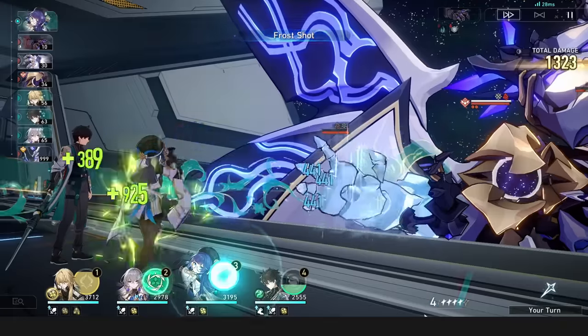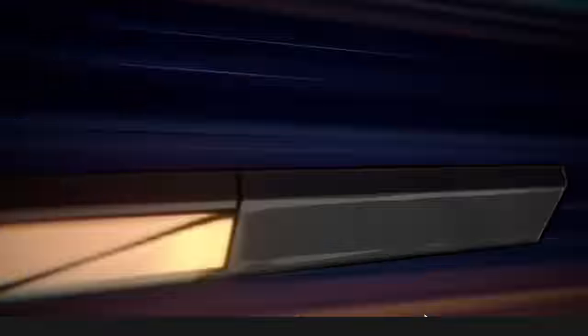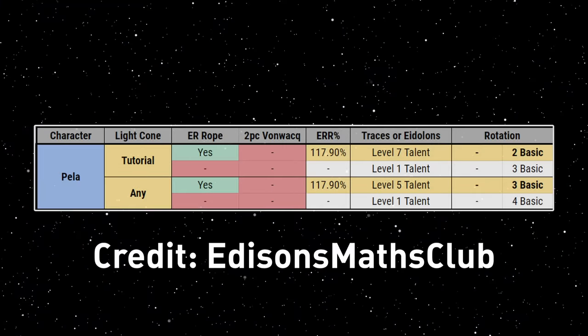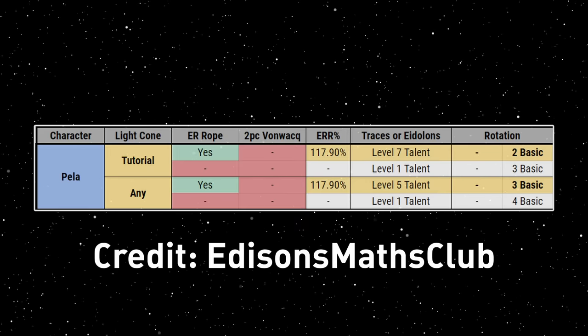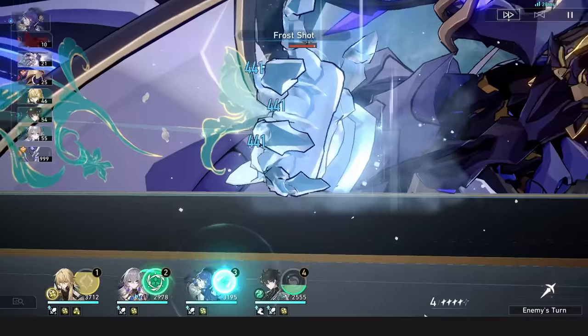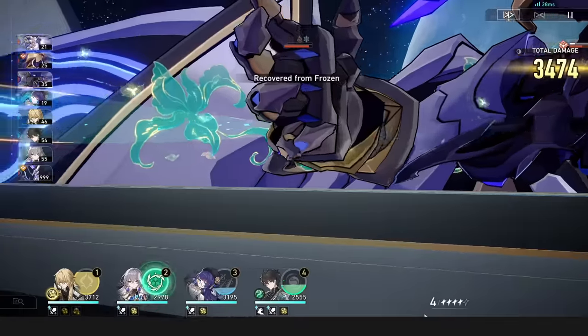Pela. A tip for Pela is that her talent doesn't need to be maxed. She's built to spam basics and her ultimate, and even if she uses her skill once in a while, you won't be using it twice, so you shouldn't level your talent above 5-7. She can 2-turn ultimate with her signature and talent level 7, or 3-turn with another light cone and talent level 5. If you 2-turn ult, a bonus tip is to run the win set, giving her many extra turns throughout the fight and keeping her defense reduction and skill point generation at an all-time high.